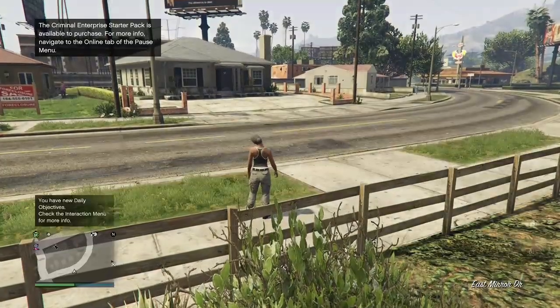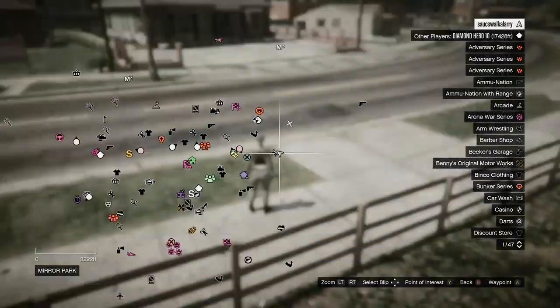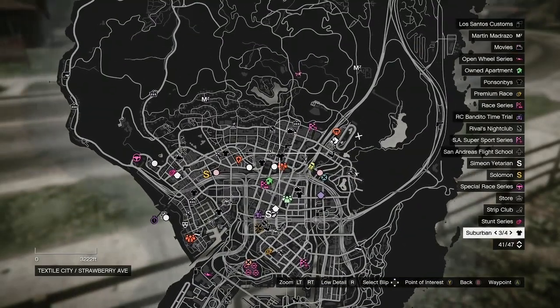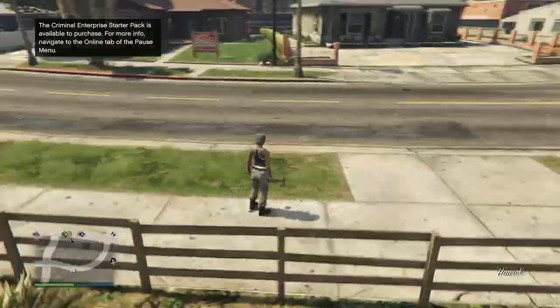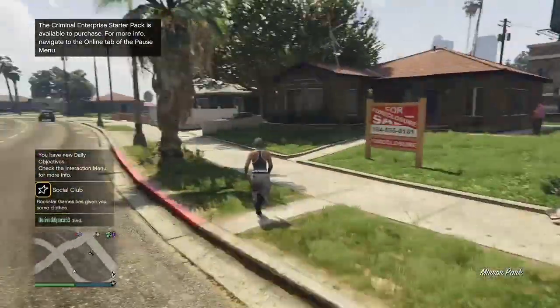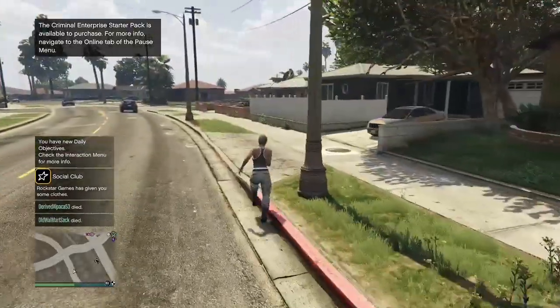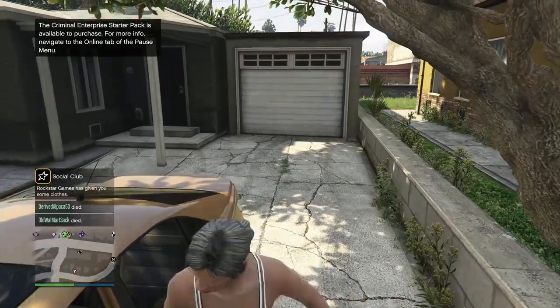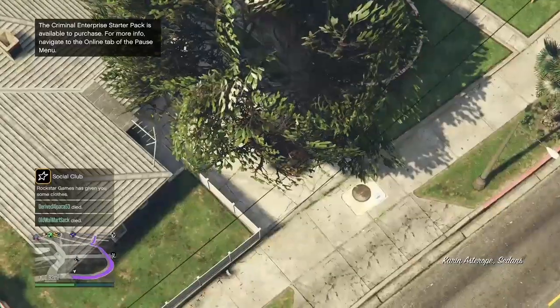Once you get loaded inside of your new session, all you want to do is hit your pause button, open up your map, and check to see if there are any clothing stores in your session. If you see any clothing stores, make your way over to the nearest one. If you don't see any clothing stores, go to online and find a new session — the clothing stores are going to be inside that new session.